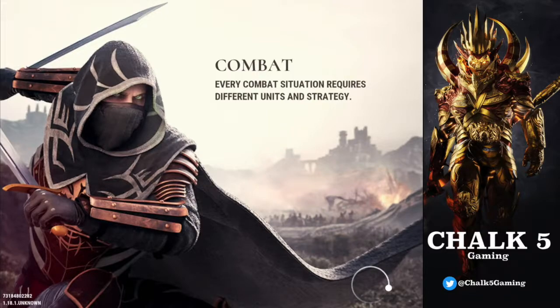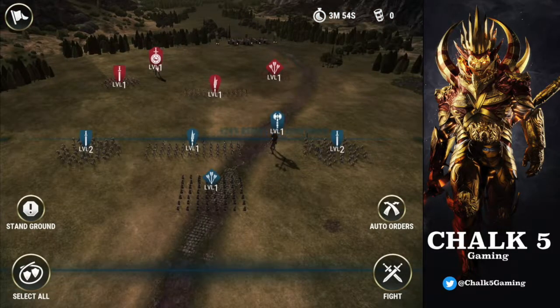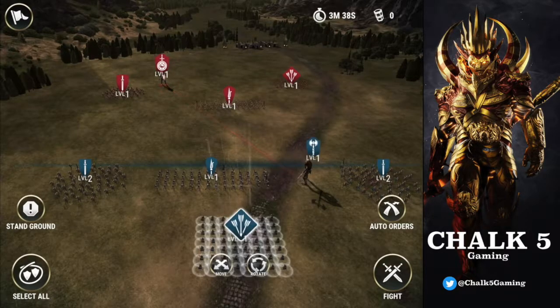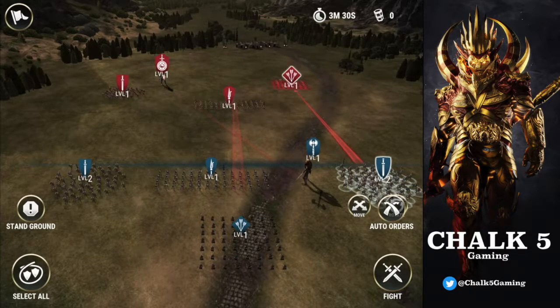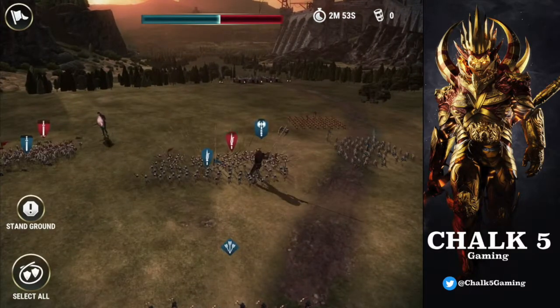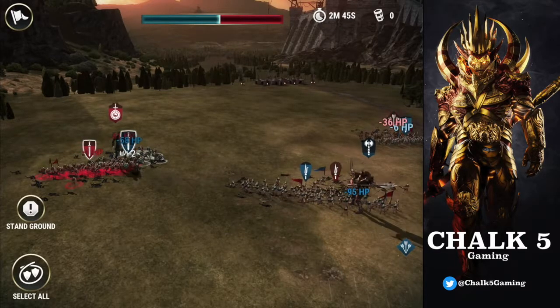As soon as it loads we'll get right into it. It's literally just a battlefield fight. Let's plan our attack: send the titan against their titan, archers against theirs, spearmen straight ahead against their spearmen. Let's just go and see what happens. They're charging ahead, archers going in — look at that! My titan was supposed to go to their titan — go now, quick!